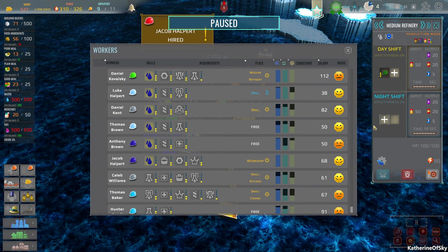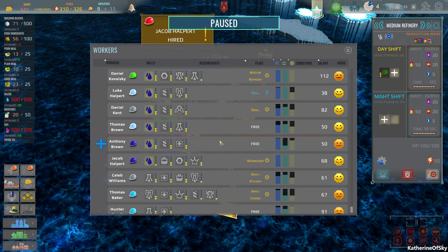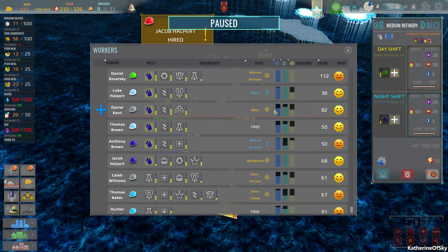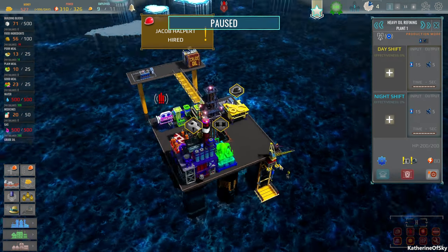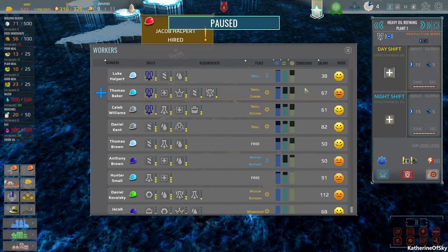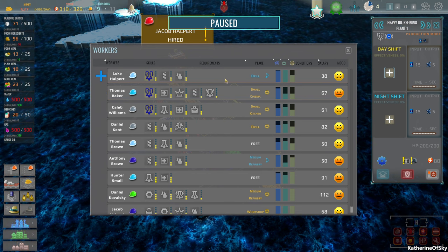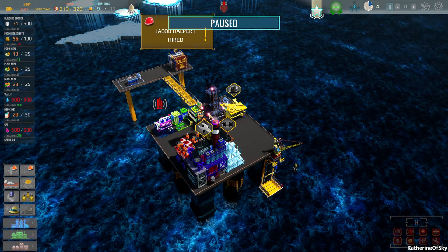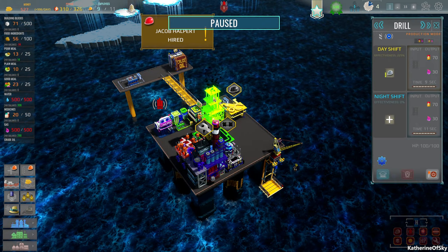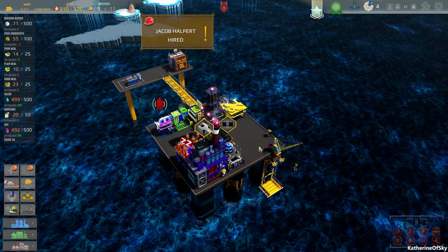Of course, we need a person to actually do the maintenance. Gears two... oh, gears three - I'll take you. And also has refining three. I feel like it's less important than the refining three, so let's replace one of these folks on refining here. We need chemical production more than we need first aid. Kitchen, cinema, drill - you know what, the other guy has drill. We've rearranged them, hooray.